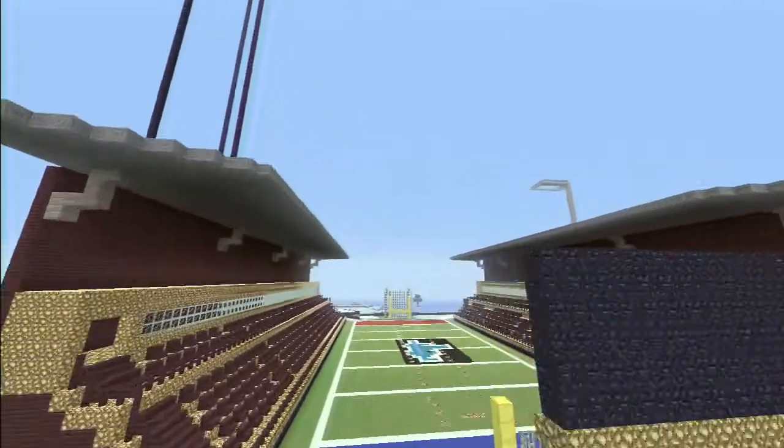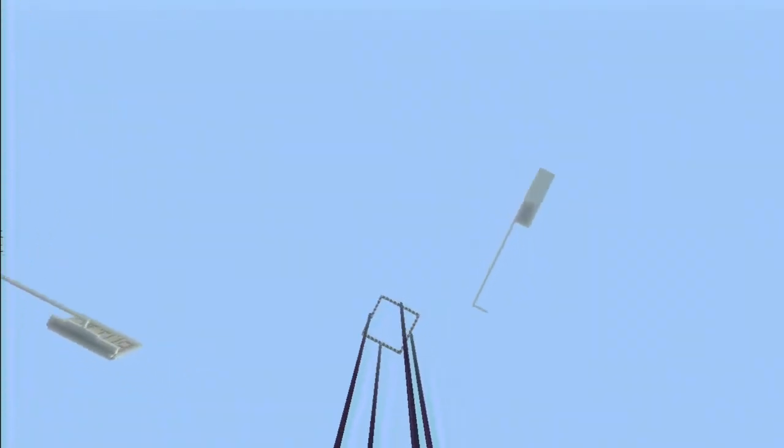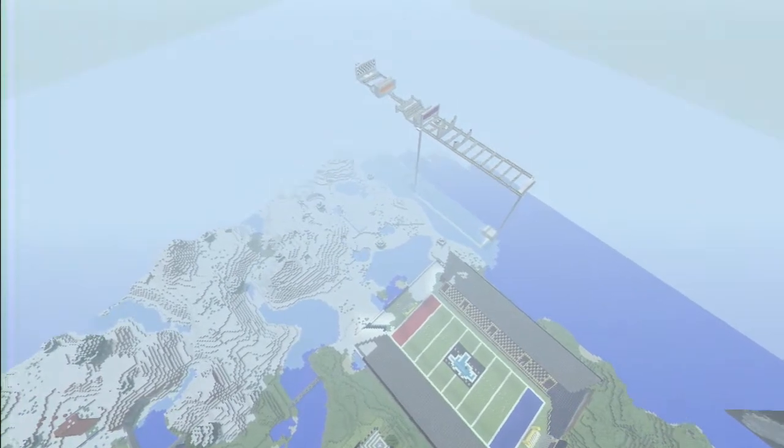I'm going to go ahead and fly over here. We got the football stadium. This big block right here is just to prevent snow from falling onto the football field.